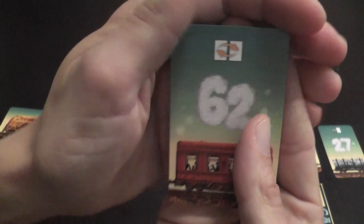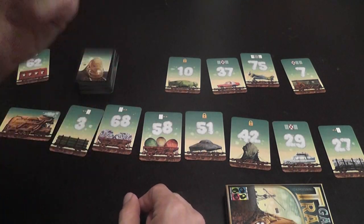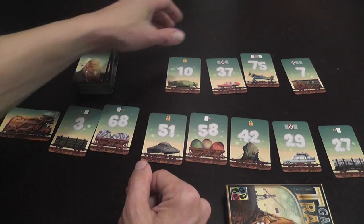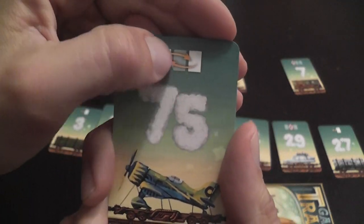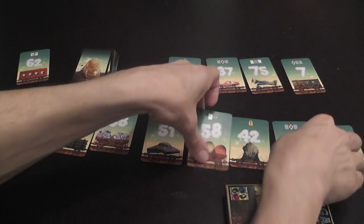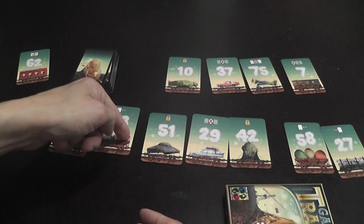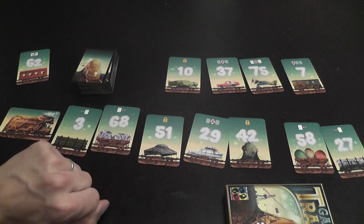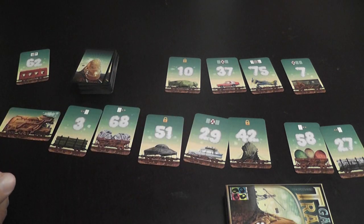For example, one icon allows you to switch two cards in your train that are adjacent to one another. Another icon allows you to switch two cards that have exactly one card in between. Then there are icons that allow you to move a card two spots to the right, sliding the cards in between, or two spots to the left, again sliding the cards in between.